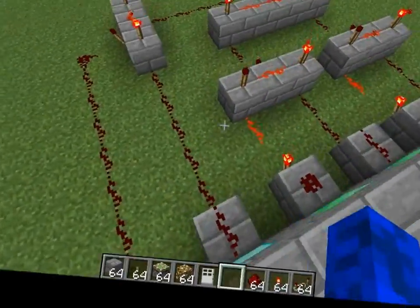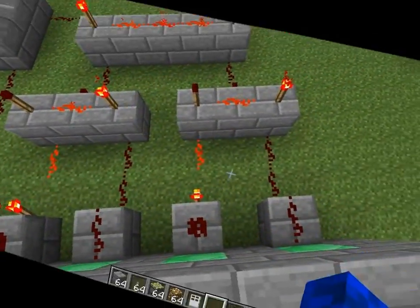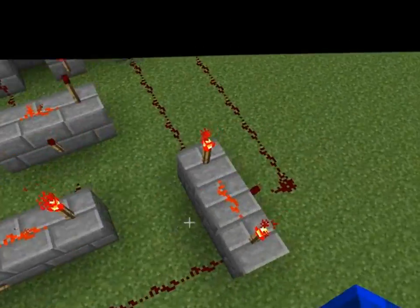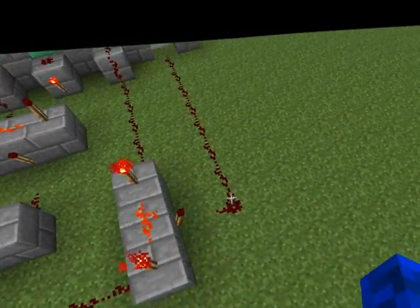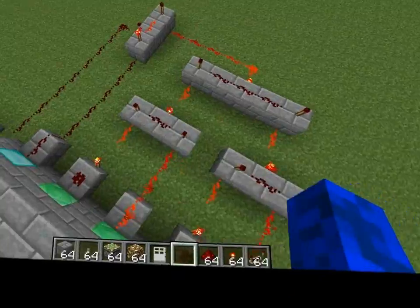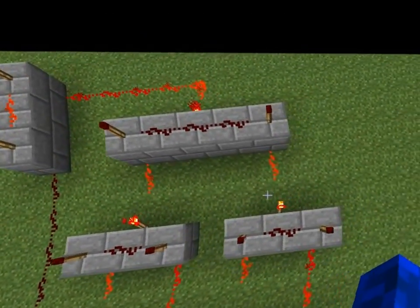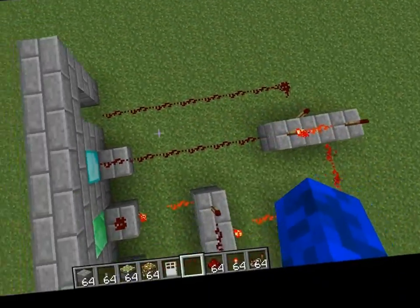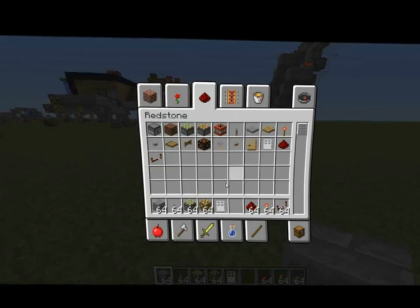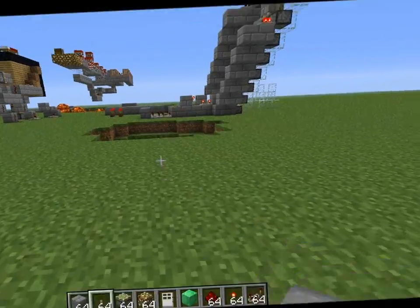Right here we have four AND gates: two connecting these two levers, two connecting those two, one connecting those two together, and a master AND gate connected with the button which leads to the door. Observe what happens when I do this — all the inputs are on, these turn off, this turns on, this turns off, on — and as soon as I press the check button it powers.